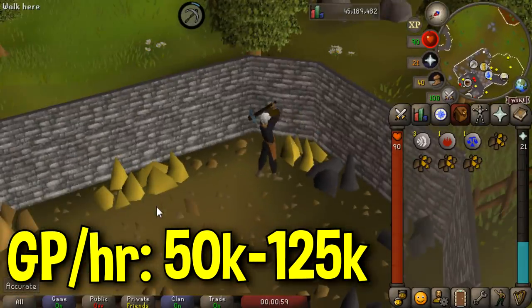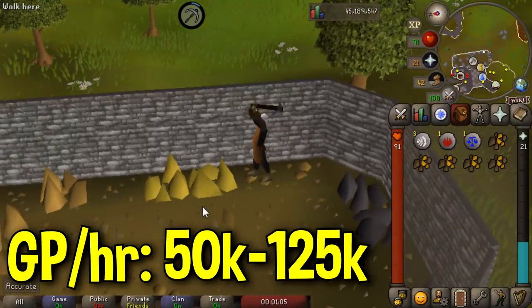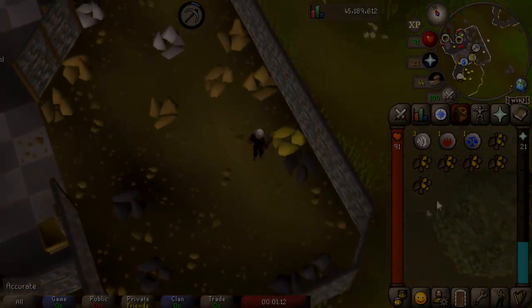The profit per hour is going to depend on your mining level. You can get probably between 50k and 125k an hour depending on your mining level. At 40 you're probably going to get closer to 50k, as well as maybe 10 to 15k mining experience. As you get a higher mining level, the profit will increase.